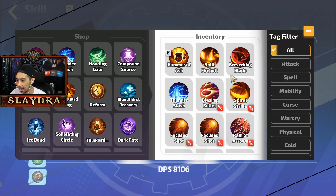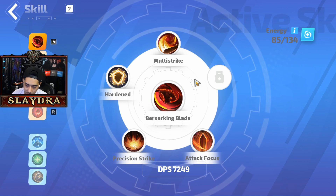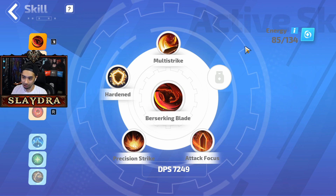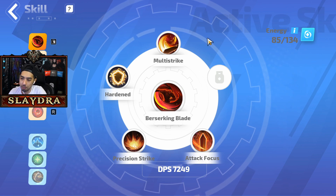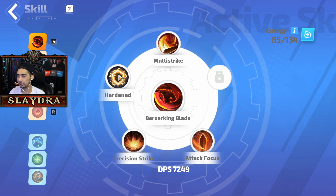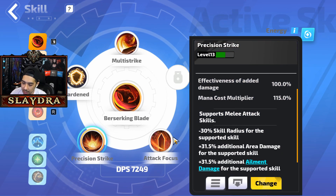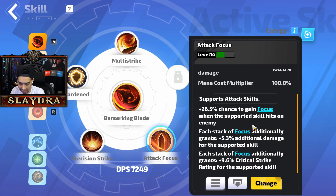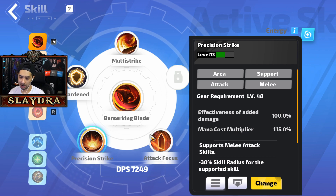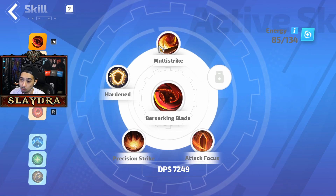Berserking Blade is kind of the fan favorite right now because it clears really well and you don't have to aim — it's a giant circle. For support gems: multi-strike is in every Erica build. I also run Harden for extra survivability (like Fortify from Path of Exile), Precision Strike for less AoE but more damage, and Attack Focus for extra crit and more damage. You can swap Precision Strike out for more AoE if you prefer, but the AoE felt sufficient enough for me to run Precision Strike for maximum numbers.